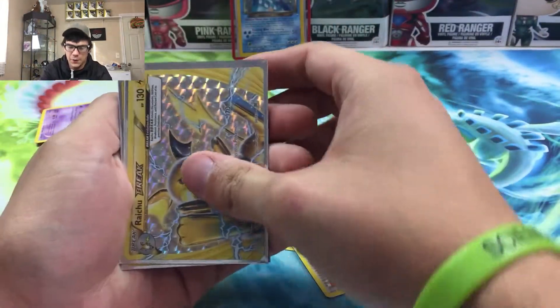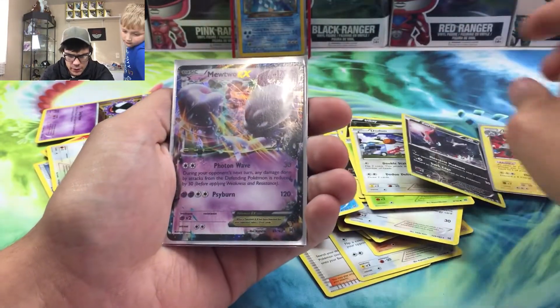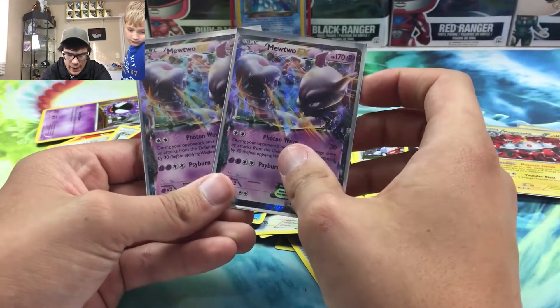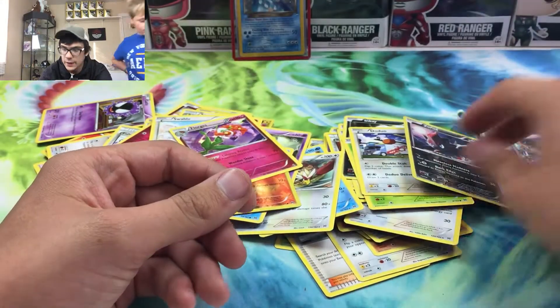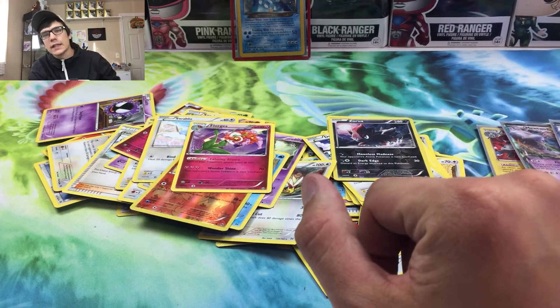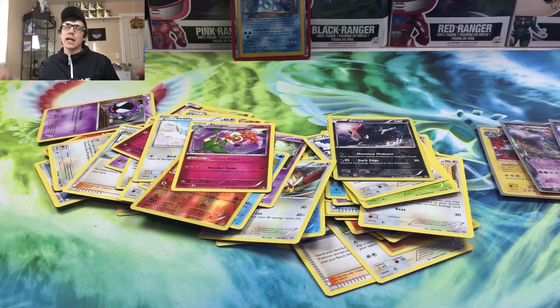Overall out of eight packs we did get four pulls: the Raichu Break, the holo rare Magnezone, Mewtwo EX, and Mewtwo EX. That's pretty good — that's why I like X and Y, you get way better pulls. Alright guys, that's gonna be it for the video. Go ahead and like the video, subscribe if you are new. I post every Monday, Wednesday and Friday. Signing out — peace!